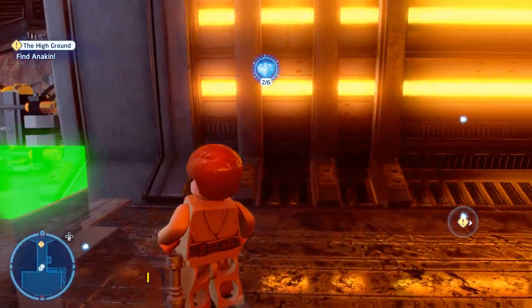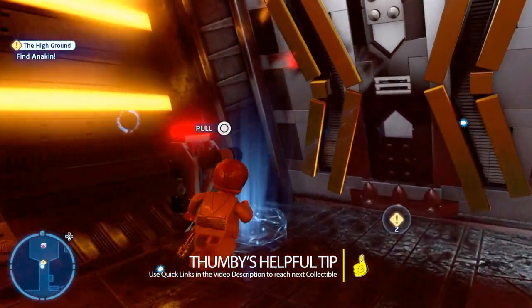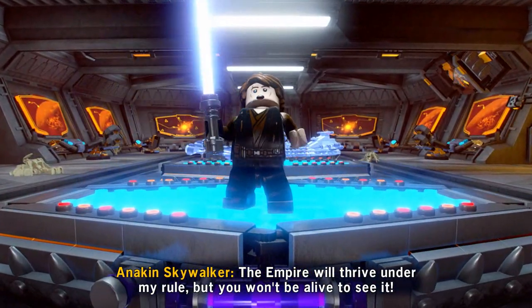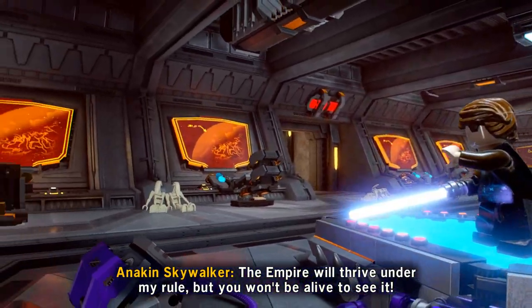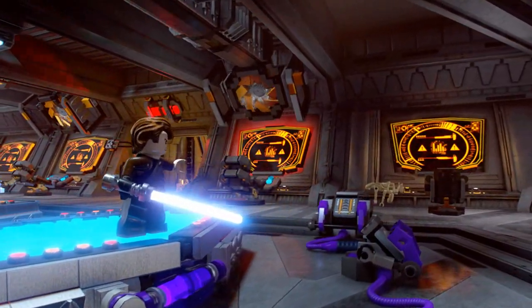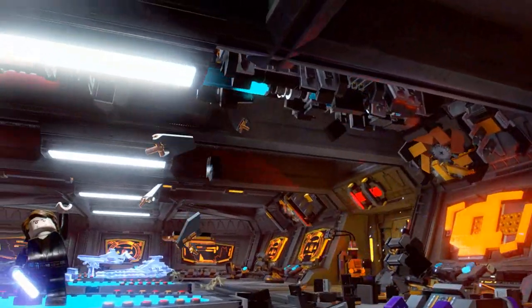As soon as your feet touch the inside of the building, it gives you the challenge — all three challenges are officially complete. We go ahead and open the door so R2 can follow us, because we'll need his help in a minute. Inside, Anakin's standing on a table and drops a bunch of stuff around the room making it all wet. The whole place is coming down.